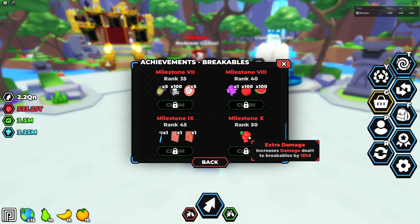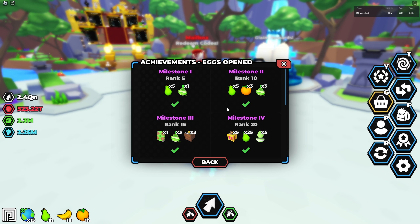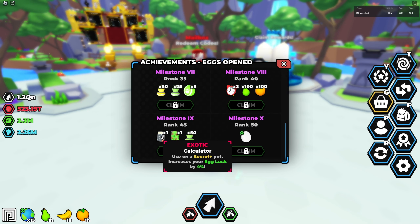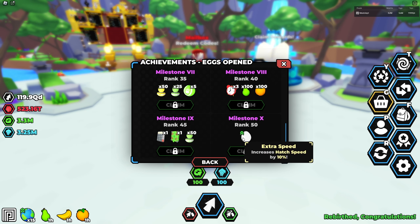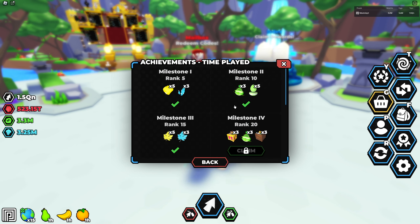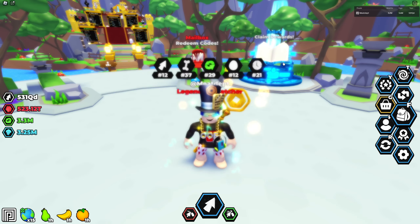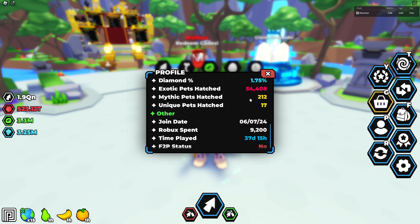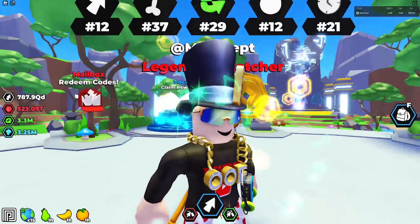At rank 50 for breakables you get more damage dealt. Another notable one is eggs opened — it gives toy boxes, 5% more egg luck, a calculator enchant for your pets, a lucky 5 book, 50 lucky boosters, and at rank 50, 10% more hatch speed. That's the one I'm most excited about. Sadly, these achievements do not retroactively count your overall stats since you started playing. All those eggs hatched and 37 days played do not carry over — you pretty much have to start from scratch, which is a little sad.